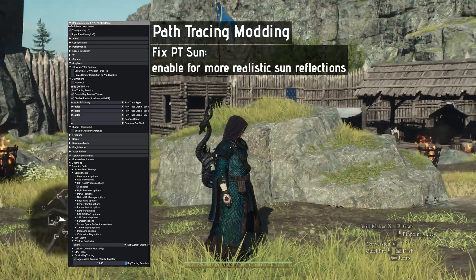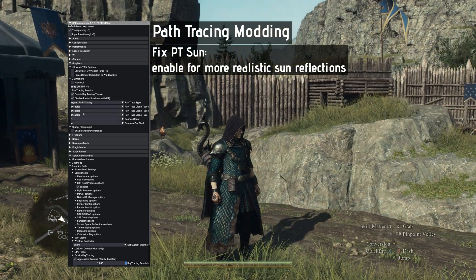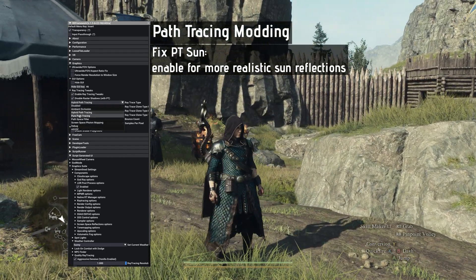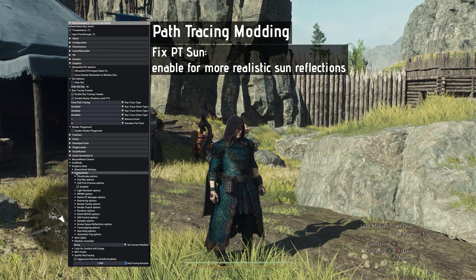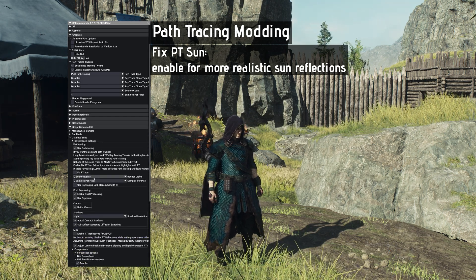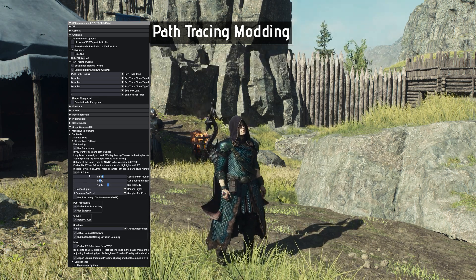As you probably noticed, pure path tracing has somewhat dull reflections. This can be fixed in Graphics Suite under Streamline Settings — Enable Fix PT Sun option. Here you can fine-tune the intensity, bounce, and reflections of the sun, achieving truly immersive sunshine.